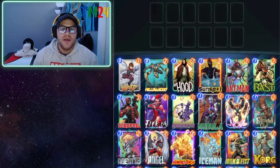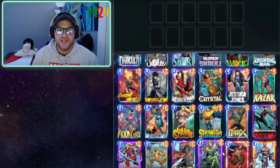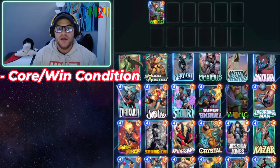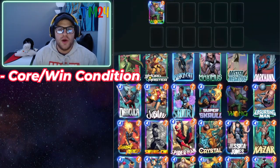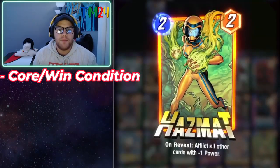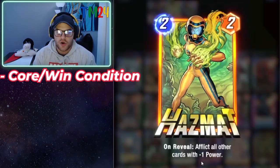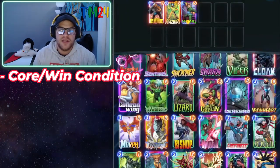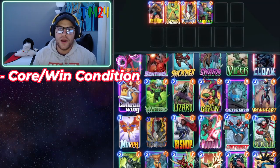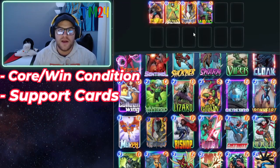Finally, building a style-based deck — I love combo decks so that's what I go with. We center it around Wong. Our win condition is using Hazmat to get opponents' power as low as possible, so we need Luke Cage to keep our things healthy. We add Mystique as one of the best support cards, copying Wong. Four cards in and we've got really strong synergy and a great win condition.